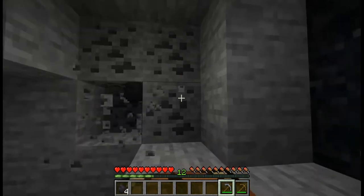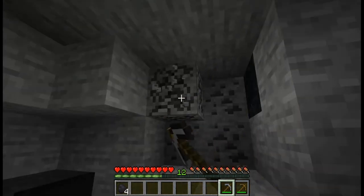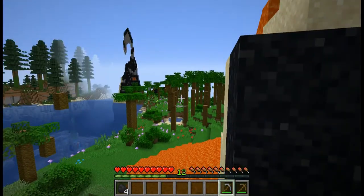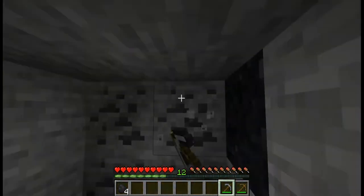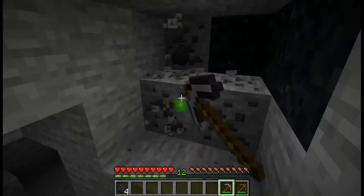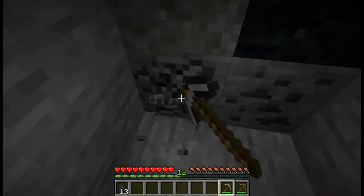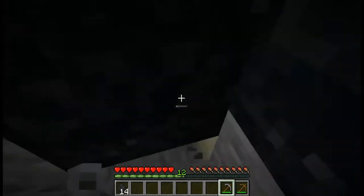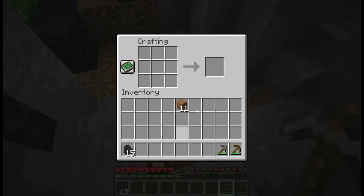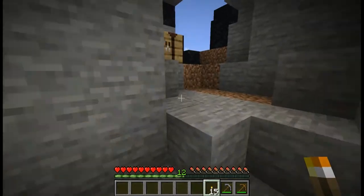I bet you're wondering, especially if you're new to this channel, why there's a volcano and palm trees, because those don't normally spawn in regular Minecraft. It's because this is not a normal Minecraft world. It used to be modded, but the mods were removed. So I still have cool modded terrain and biomes without actually having to have any mods installed. This is a vanilla server, but since this world used to be modded, I have the benefits of having had that.